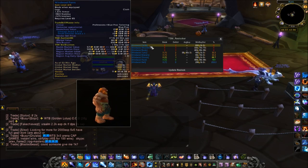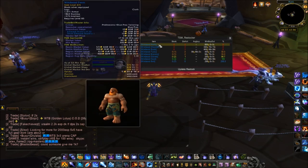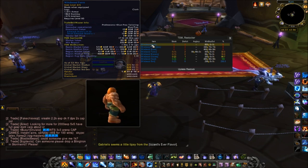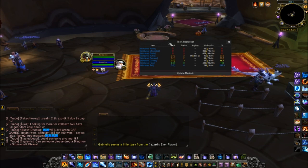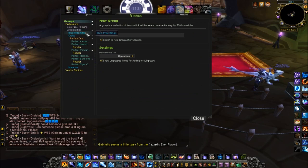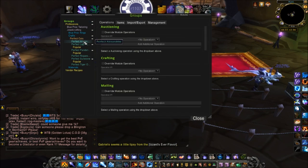This allows me to easily go through and craft a bunch of pants — whether I'm vendoring the greens, disenchanting them, or selling them — it doesn't matter, until I get those three blue procs. Now I'm going to skip the rings because that would be the same setup as the tailoring. Let's take a look at our perfect cuts, which is also a blue proc.